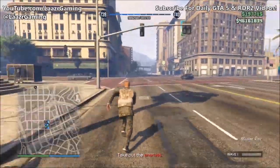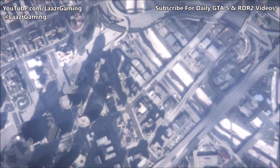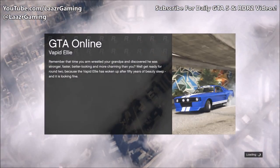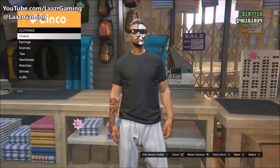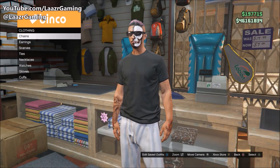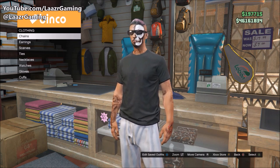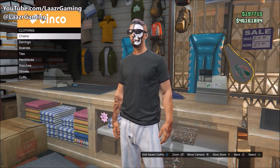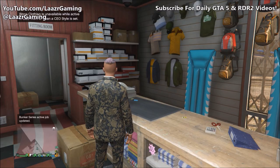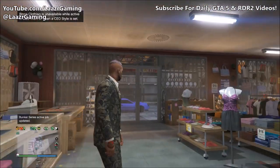Once the game starts, run quickly towards the clothing store on the corner. Once you're right outside it, pull up your phone and quit the job very quickly. When you spawn back into free roam, your character will be wearing a black t-shirt. Quickly run inside the store, press right on any clothing menu to enter this version of the menu, then simply wait until you're kicked from the menu and the CEO outfit reappears on your character.